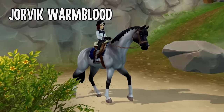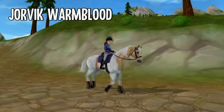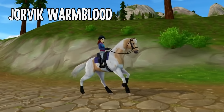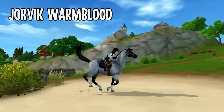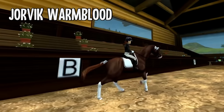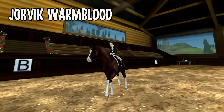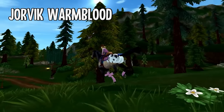Another horse breed you can get for the same price is the Jorvik Warmblood. They are located in the Crescent Moon Village and come in eight different coat colors, though they are mirrored, which I honestly really dislike — especially for the pintos because it's really obvious. At the same time they still look pretty sporty. I specifically like the liver chestnut coat color, and they might get an update in the future since Star Stable will probably update the starter model.